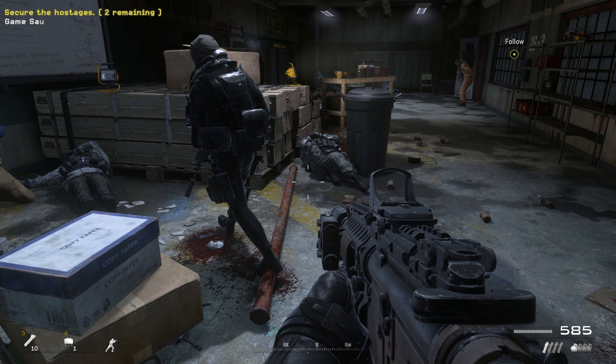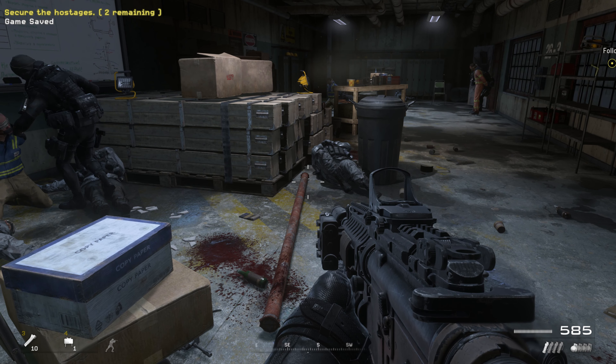We're clear. Hostages secured in Section 2 Echo. Roger that, Hotel 6. Team 2 will secure an evac. Continue your search topside. Move upstairs. Control, we're advancing to Deck 2. We've got these hostages covered. Regroup with the rest of the team topside.